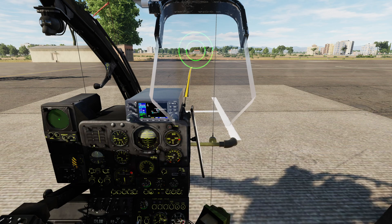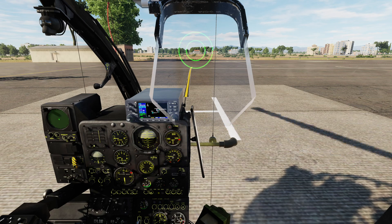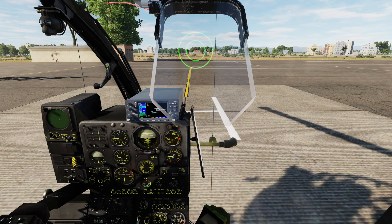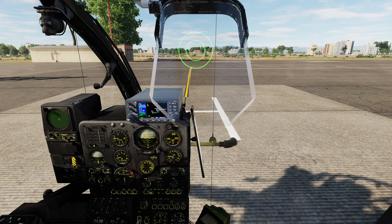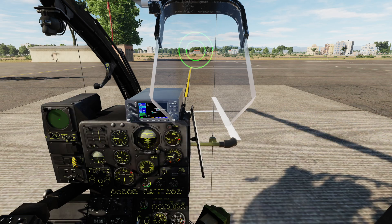The missile will eject from the tube and fire. Now these are, I believe, all-aspect missiles — at least against helicopters, I've been able to score hits from all aspects. But as always with infrared missiles, you'll have the best lock from the exhaust of the enemy target. Almost certainly you're only really going to be hitting helicopters with these. There is the possibility to hit low-flying, slower-flying jets, but in a Gazelle that's going to be quite a tough ask.